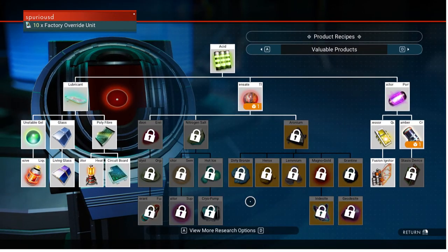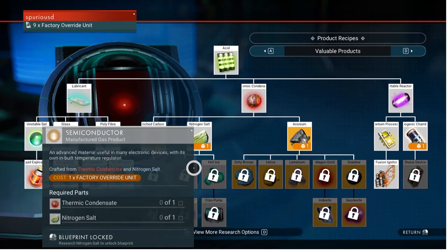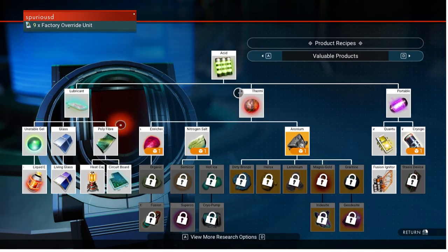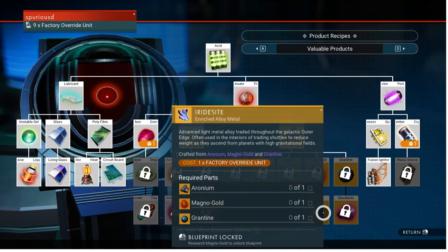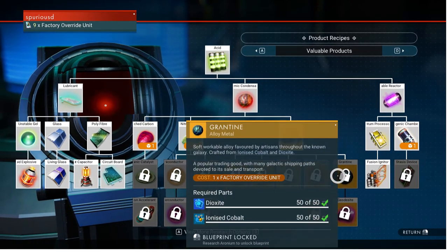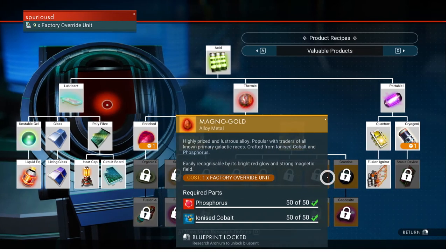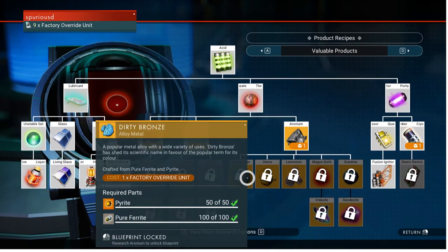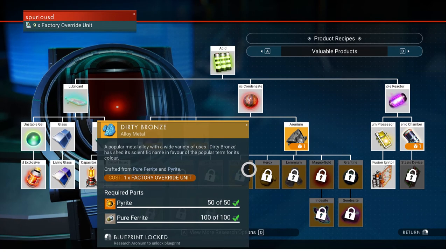Another way to save recipes is to consider ignoring most of these yellow-chain ones. To unlock any of them you're going to have to get aronium and condensate — you're going to need those for both paths no matter what, along with this middle column. But in the end, really the only two recipes you're probably going to want to unlock yourself are these two, and to get them you'll have to learn magnagold and grandite. Because most of these other items you're going to find in regular gameplay — they all come back from frigate missions in pretty good quantities, especially magnagold.